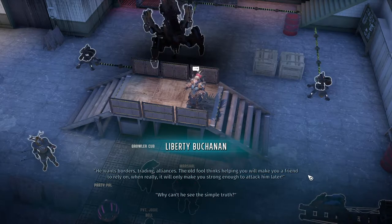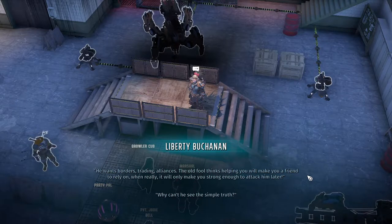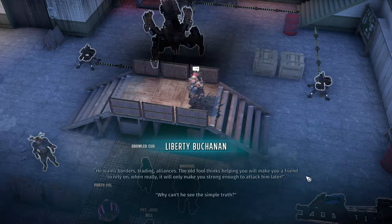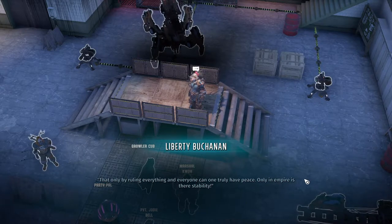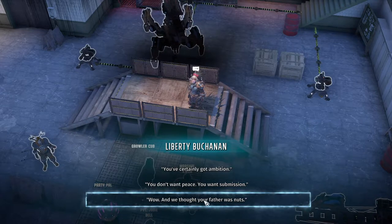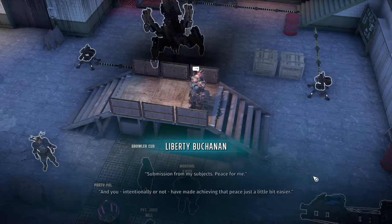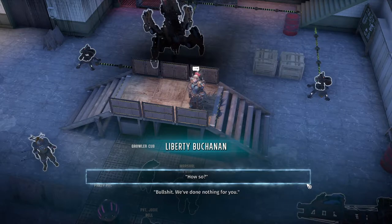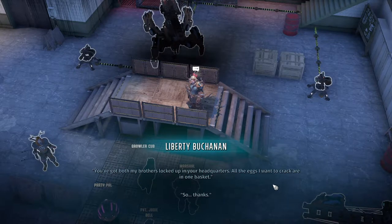I like that he wants alliances and trading and stuff — so I think we're going to stick with the Patriarch and go against the rebels, go against Angela Deth. Liberty says: 'Only by ruling everything and everyone can one truly have peace. Only an empire is there stability.' We respond: 'I see — you've certainly got ambition. You don't want peace, you want submission.'